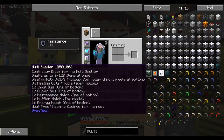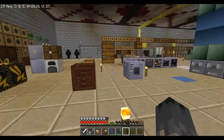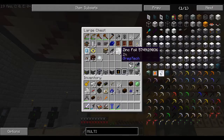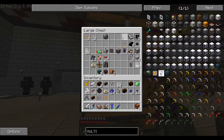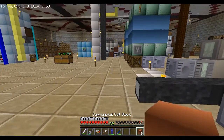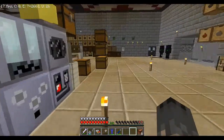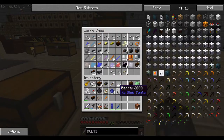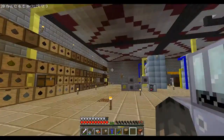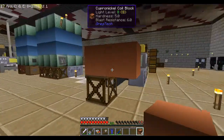How many heatproof casings do we have? I doubt we have any. And then copper nickel — I need two more copper nickels.